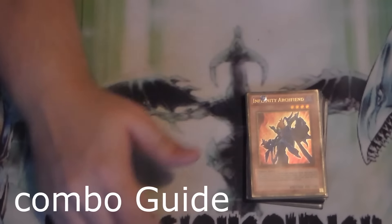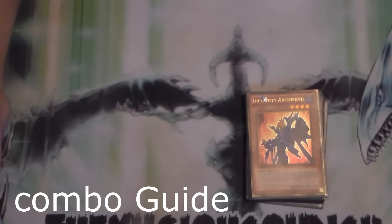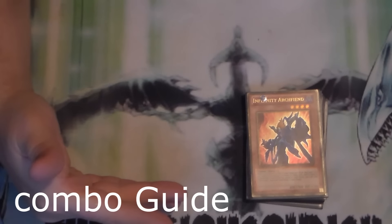Alright, sup. My name is Reeve for the Yu-Gi-Oh Council, welcome to the Combo Guide for Infernities. If there's a Combo Guide you want to see in the future, let me know.